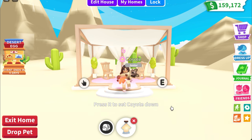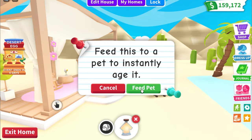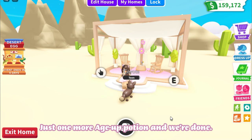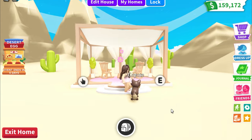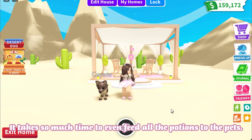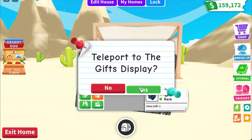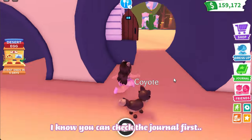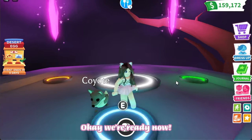Come here coyote, I've got something for you. Just one more age up potion and we're done. Finally, I'm ready to go to the neon cave! It takes so much time to even feed all the potions to the pets. I'm excited to see all the neons — I know you can check the journal first but some pets look so different. Okay, you're ready now.